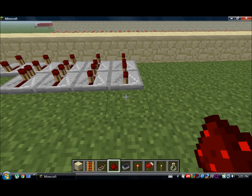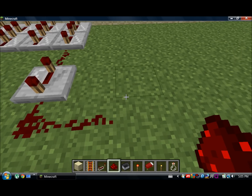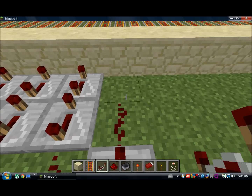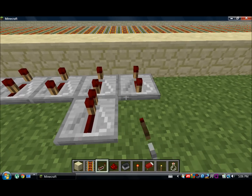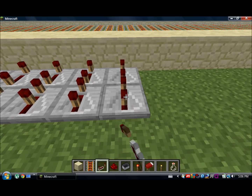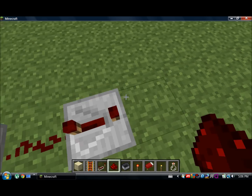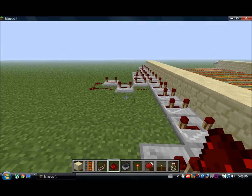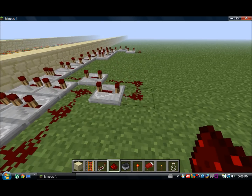You're going to want it to go up to eight, then you're going to want to put a repeater at three ticks. It goes over here like this to another repeater set at three ticks like that, and you're going to want to put redstone here and count out the sequence. Then do the same thing with the redstone here, and then a repeater set at three ticks which goes down like this to another repeater set at three ticks, and then down and so on with those repeaters.